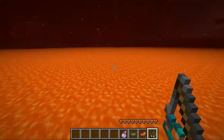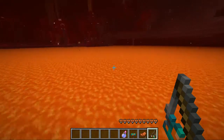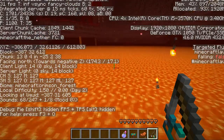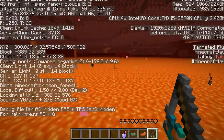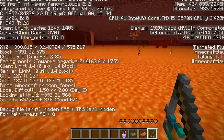To find striders in general, pretty much any main lava works. They only spawn below Y-level 31. The lava we're at right now is at Y-32, so he's at 31 and I'm at 32. Anywhere below Y-31, striders will spawn for you.